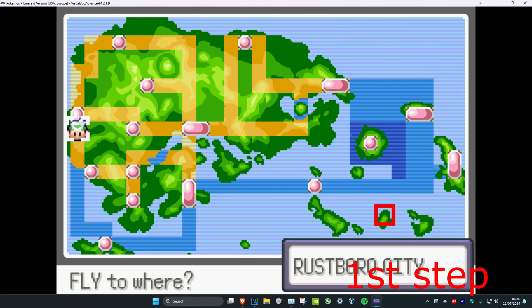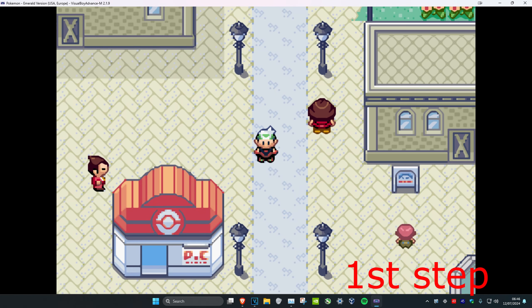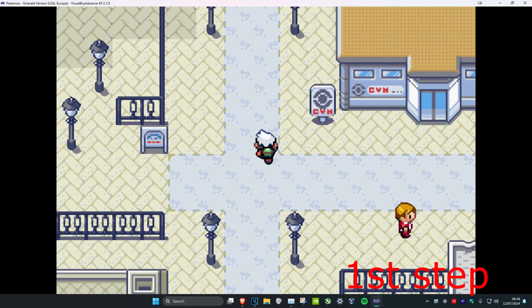To get the EXP Share in Pokémon Emerald, you want to head over to Rustboro City — here it is on the map. I'm assuming that you're in early game, so let's go up.